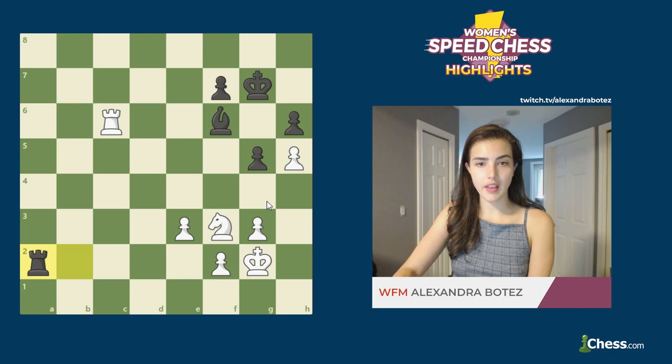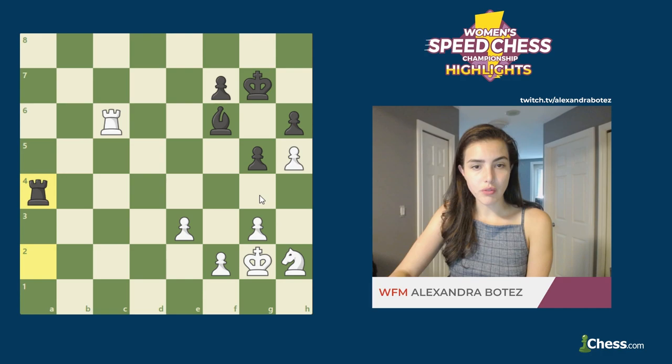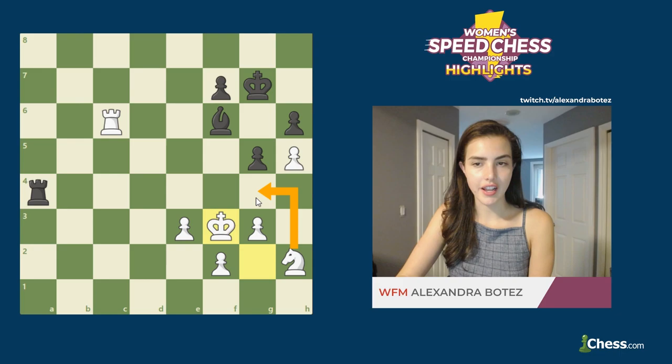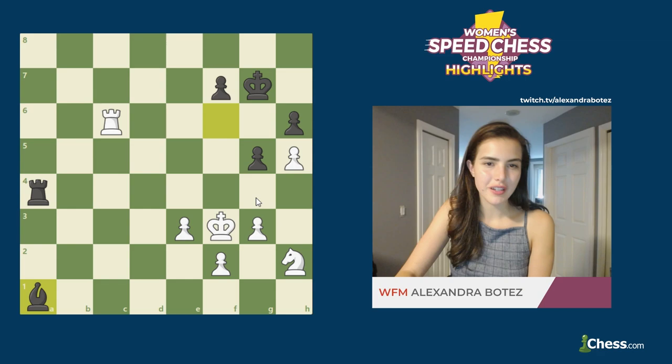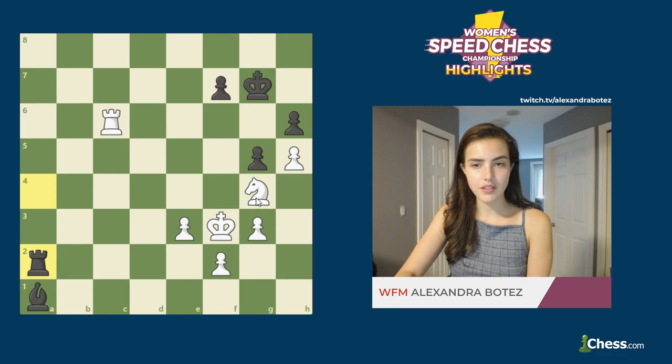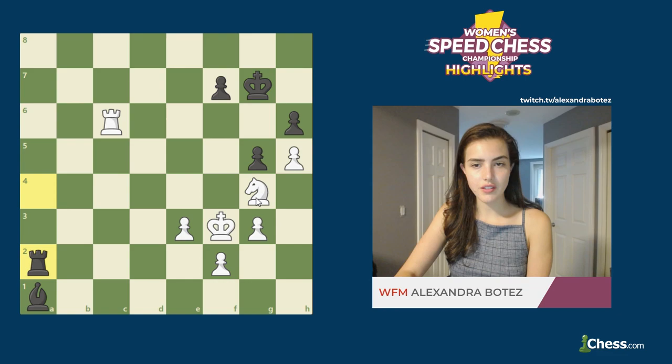Nh2 with the idea of coming to g4. Black played Ra4 to take away the square from the knight, and now the Kg2 move became useful because she was able to play Kf3, nicely coordinating all of her pieces together to support Ng4. Ba1 — black is kind of just doing waiting moves here, just defensive and reacting to white's moves. Ng4, putting pressure on h6, and there was no way for black to protect this pawn. Ra2, Nxh6, Ra5, g4. And in this position with two pawns up, white was able to win the endgame.